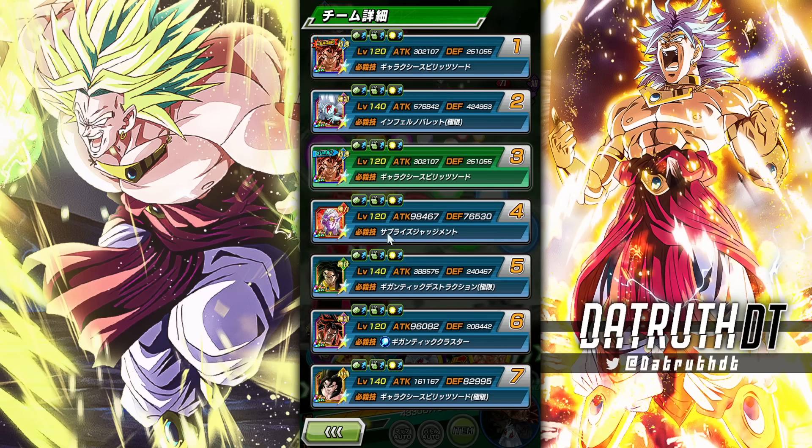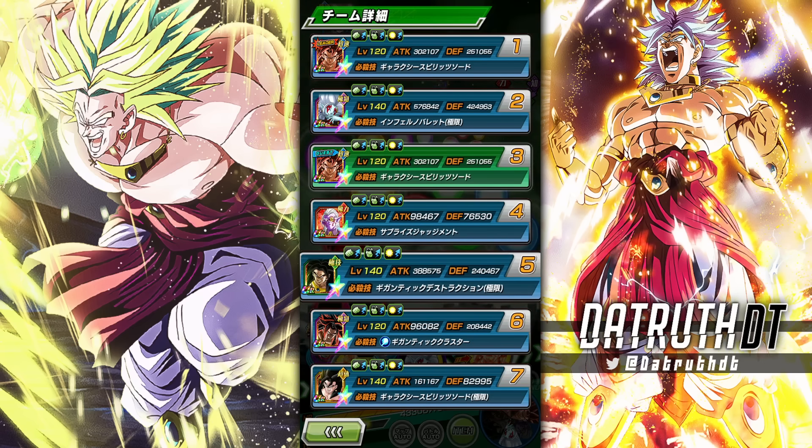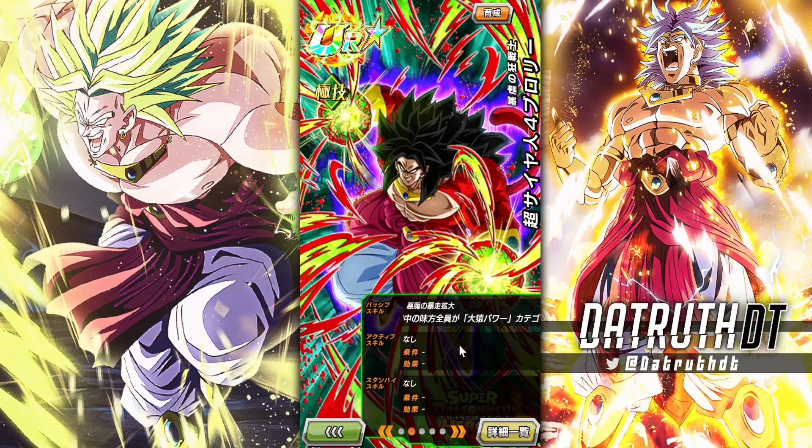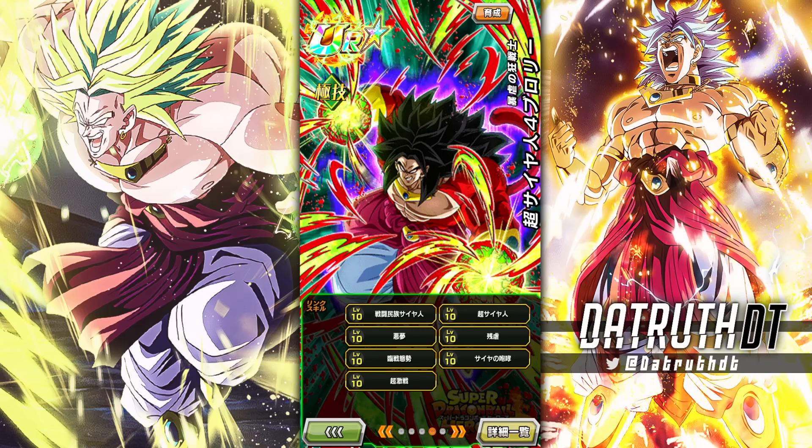Broly will actually be a super good burst mode character — once fully built up with a little support he's going to be cooking. But it takes him a while to get going, and to get the guaranteed additional super you've got to be Grade 8 Power. Let's look at his link set again — if we were running Vegeto's Limit Breaker team, this Broly is not good enough to run there.